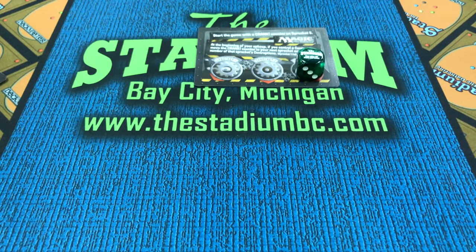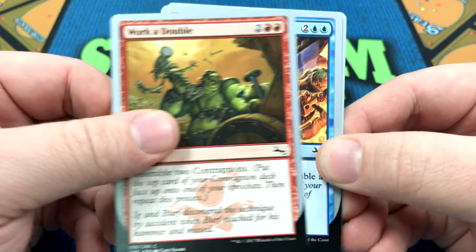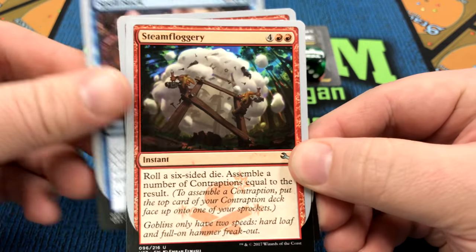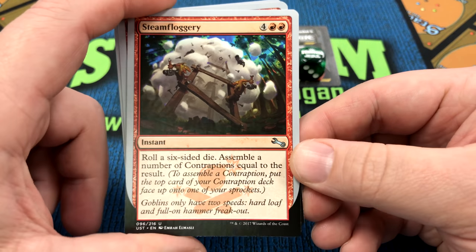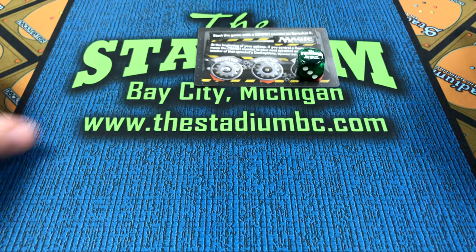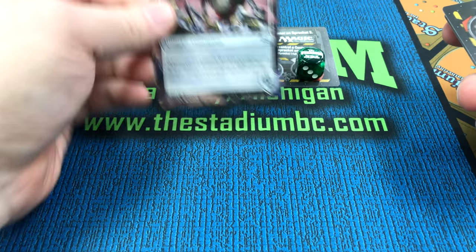There are cards in the new Unstable set that talk about assembling contraptions. Like, this card says assemble two contraptions, counter target spell then assemble a contraption, and roll a six-sided die and assemble a number of contraptions equal to the result. So, how do you assemble a contraption? Well, you take your shuffled contraption deck and reveal the top card, then choose one of your sprockets to place it on.